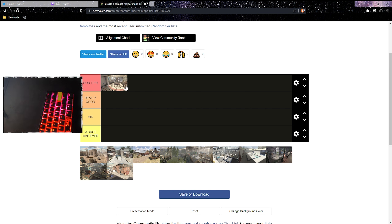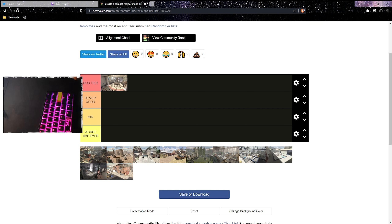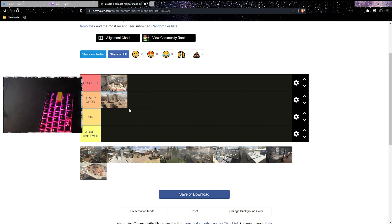Most of these maps are gonna be rated bad just because of spawn protection. Next one — Egypt. Egypt is fun for quick scoping or trick shots, mostly because you can go on top of buildings and do 360 snipers. The spawns are not that bad, the map is definitely big — I think it's the biggest map. I enjoy playing it, so I'll put it at really good.